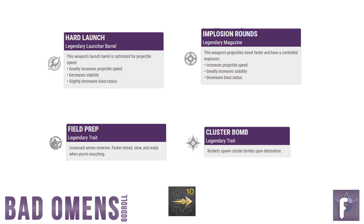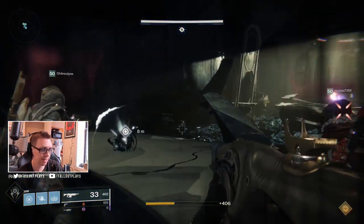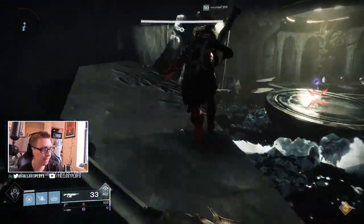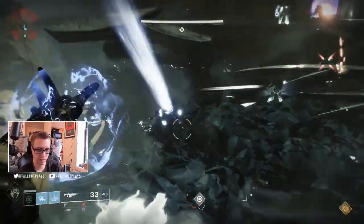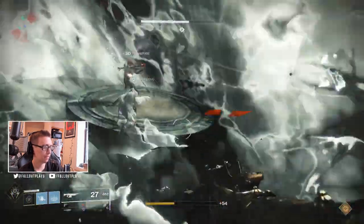Boom. Perfect for any Last Wish, Riven-shredding raid attempt, or any boss who needs to get taken down a peg or two. And again, if you can't believe I'm not recommending tracking rockets, just go for the curated version — that one's great anyway. But at least now you know what to look for until you get that curated version. Go grind some Gambit, y'all. It's worth it.